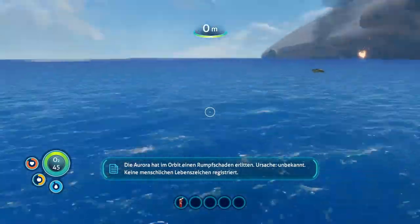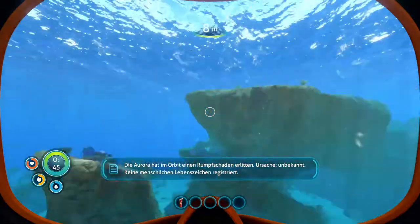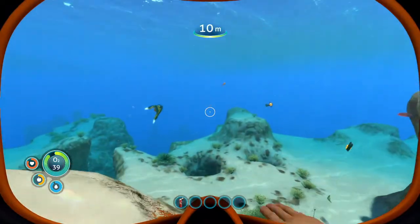Planet 4546B is a pretty dangerous place, especially the further you get from the spawn point — you will encounter some wildlife to be avoided. But when the time comes, you need to leave the nest to locations you might not like.